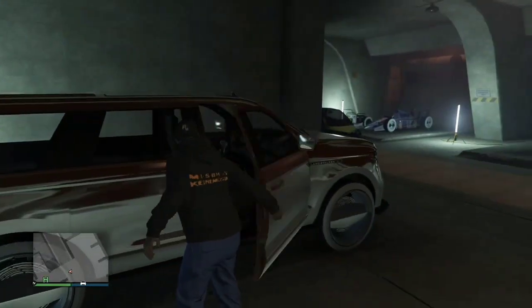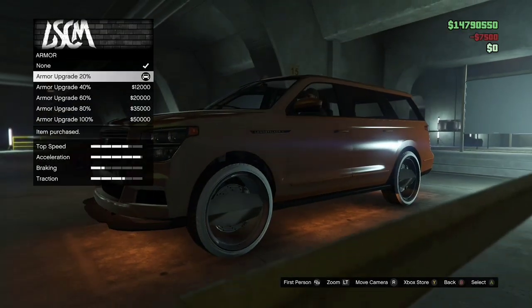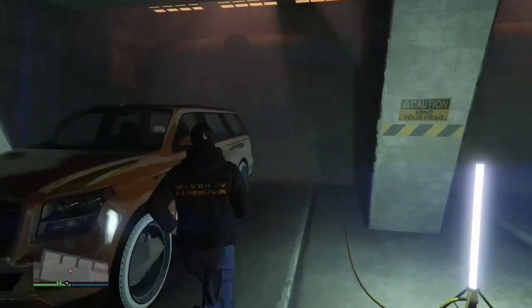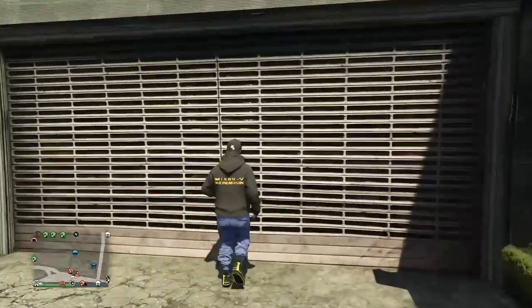Once back inside, get into your Landstalker XL. Press right on the D-pad — you should get a bugged-out screen like you're under the map, and it should show the car name in the bottom right corner. From there, change up anything on the Landstalker, then exit. You'll get another bugged-out screen; wait four to five seconds and you'll get a black screen, then you're back in the arcade. Hop out, go to vehicles, return personal vehicle, and now you've got a copy of the Landstalker on top of your magic slot.